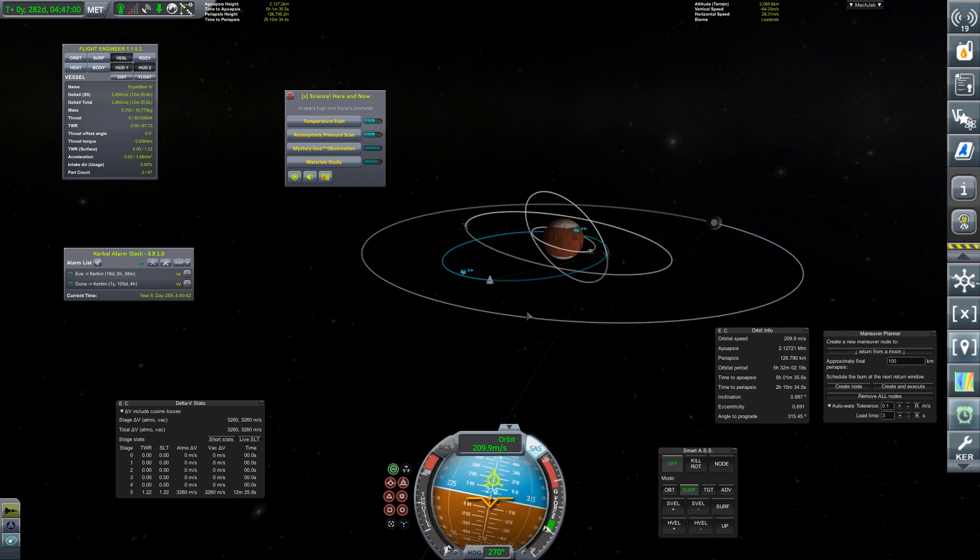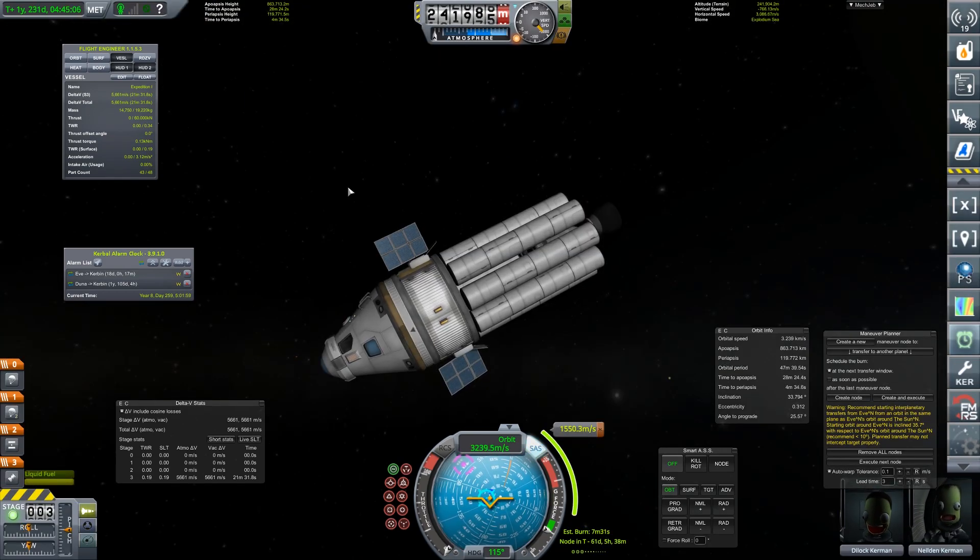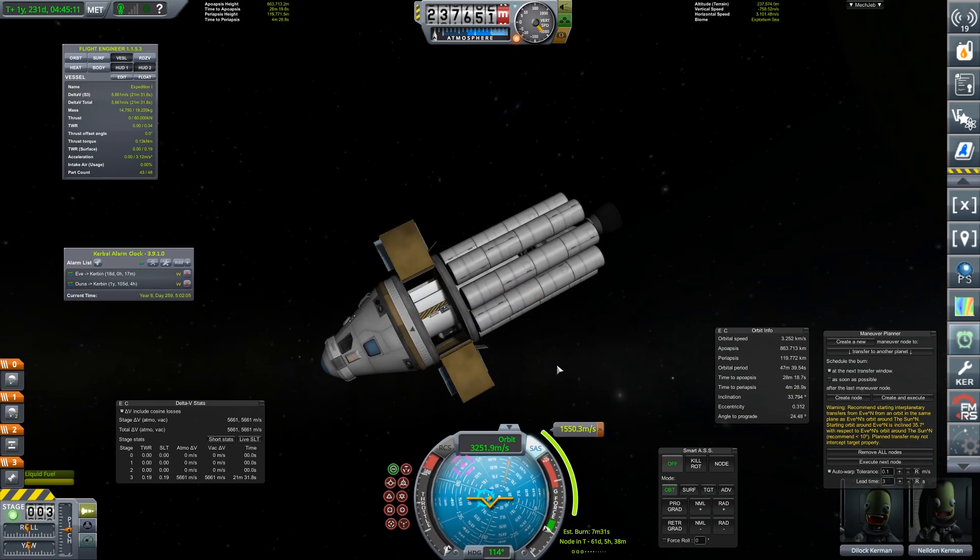This is probably the way we will stay until the transfer window, which is one year, 105 days left to go. So let's move over to the EVE craft. Here we are at EVE. We do have this previous craft that didn't have universal storage. Remember, I don't have a scientist on board.